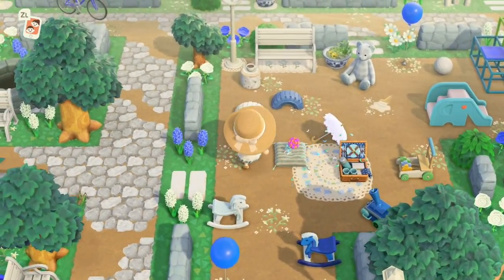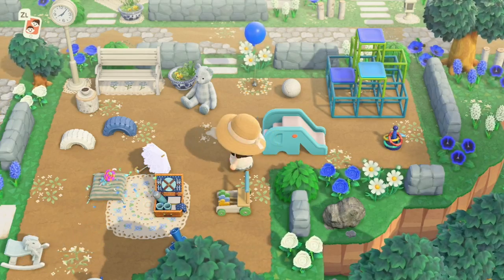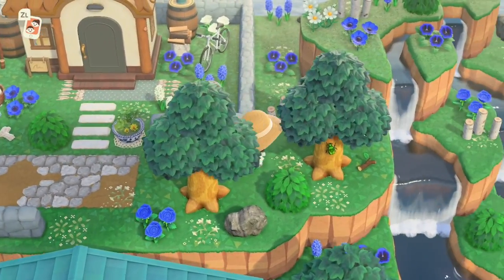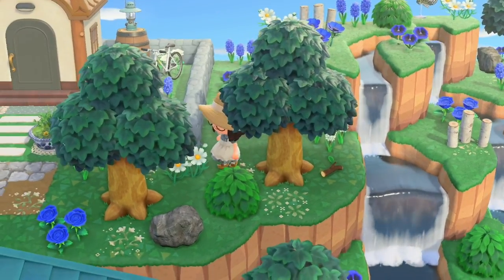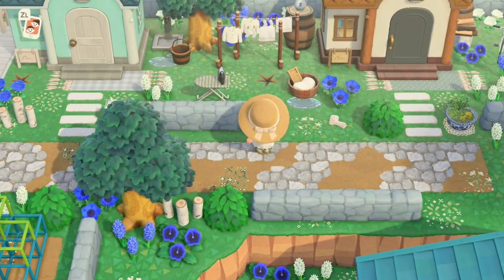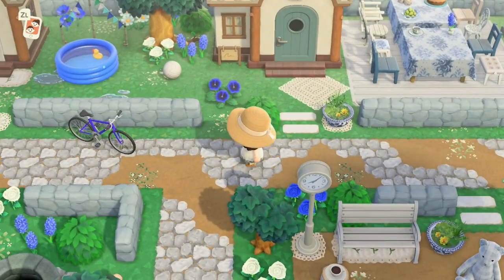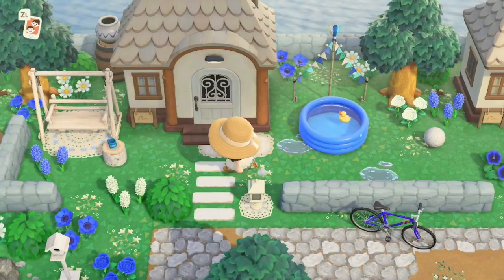The kids' play park is my attempt at kidcore — I wasn't sure what to put there but it was nice to use these types of furniture. Coming to my mini neighborhood at the back of the island, there are some cute little waterfalls. Lots of blue and white flowers. This is Bones' house — he has a natural yard area that crosses over with Blue Bear's. Sky's house and Fang's house are on the end, with cute bits in the yard spaces between their houses.